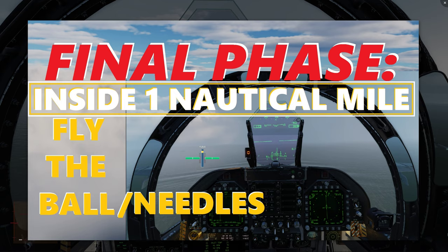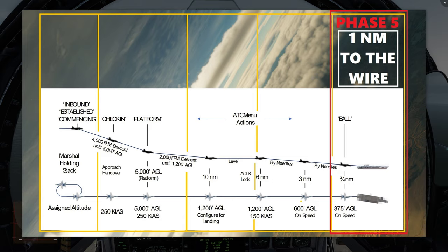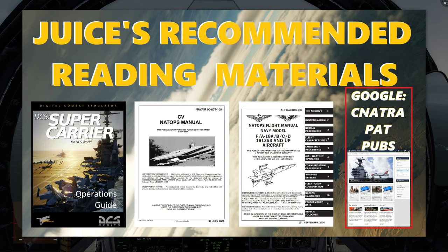In Phase 5, we're inside one nautical mile and we're going to fly the needles and the ball. This phase is pretty much the final phase down to the touchdown, or the bolter, or wave off. It's the smallest part of the approach, but the dynamics are pretty intense — you're flying in weather with reduced visibility, processing a lot of information in a short amount of time, and the margin of error is so low that being off by a few hundred yards on your approach could be disaster.